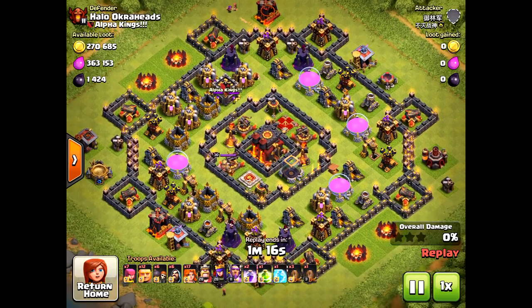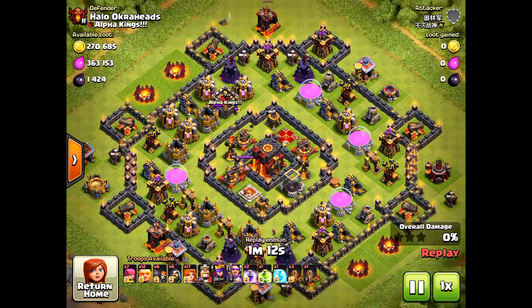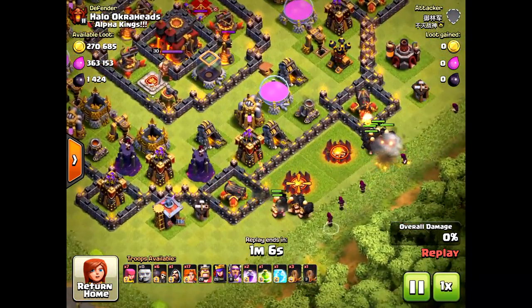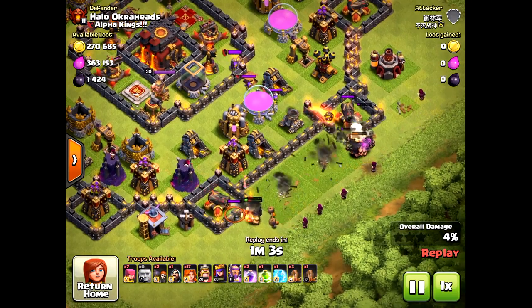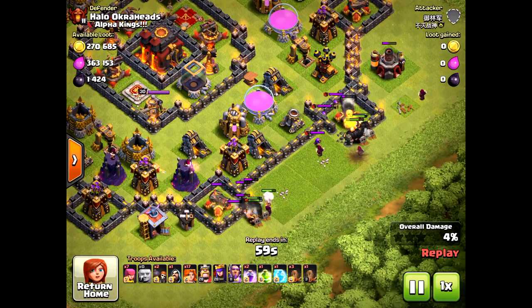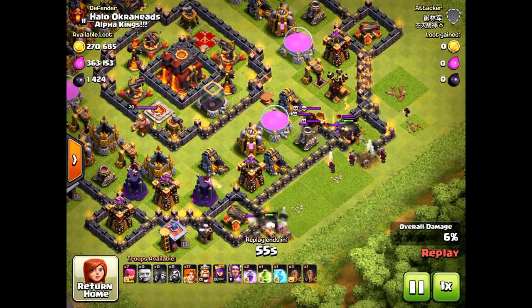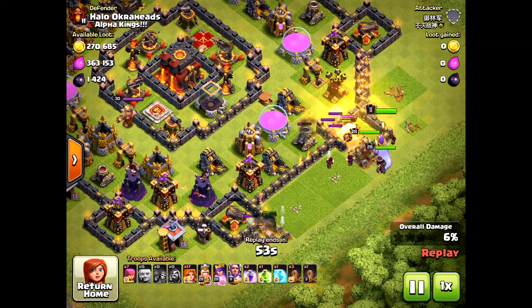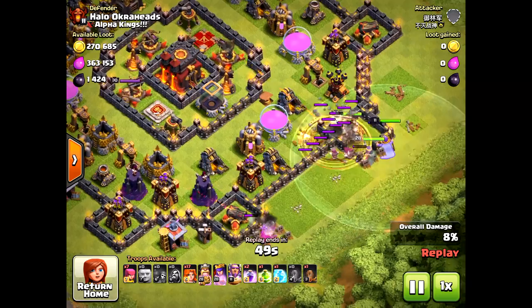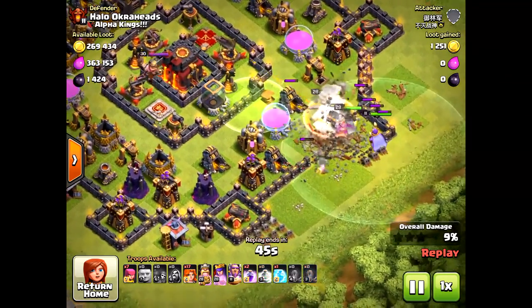He doesn't have max heroes, but neither do I. He is a Grand Warden and he does have max ground troops — no golem, but using giants. Giants are very effective, just as effective as the golem. The single-target infernos lock on to the giant, and he's creating a nice funnel on either end. But that southern compartment he does not clear out, and because of that his valkyries will drop.